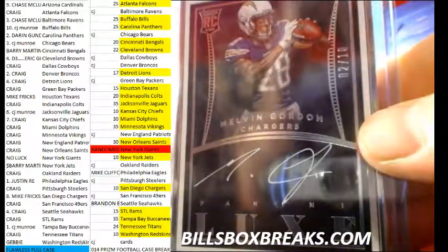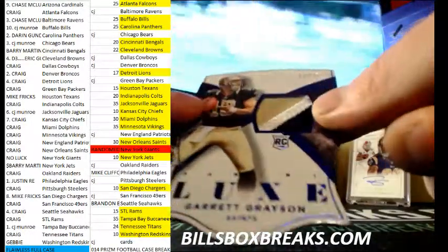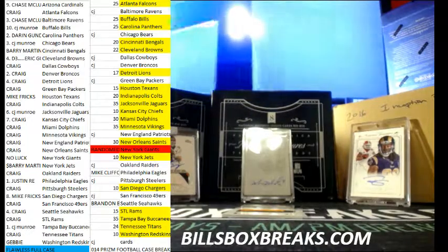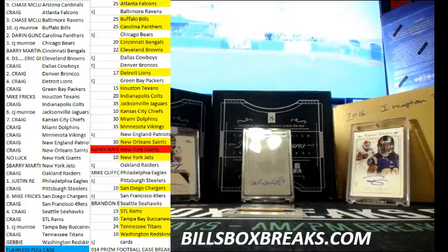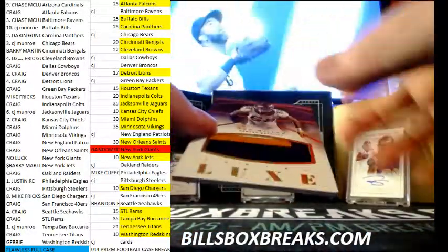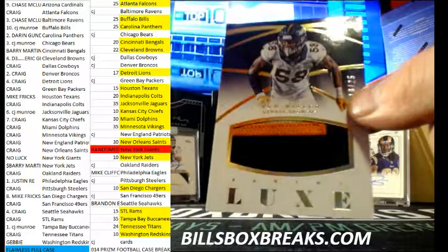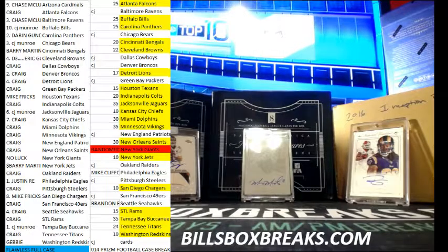Six short print there, two of 10. Next one, Garrett Grayson out of 25 — three color rookie patch, six out of 25. And Von Miller out of 25, nice three color jumbo patch. Rod's making out like bandits on that first box.